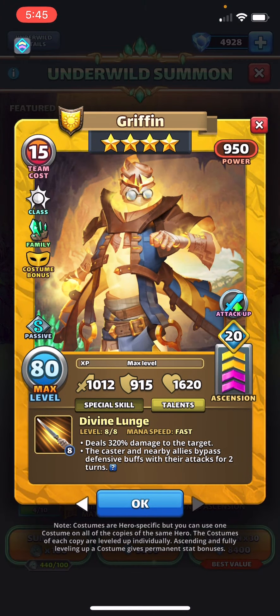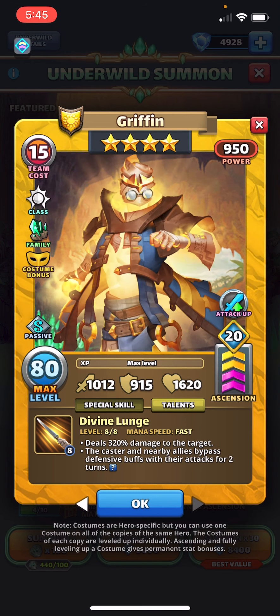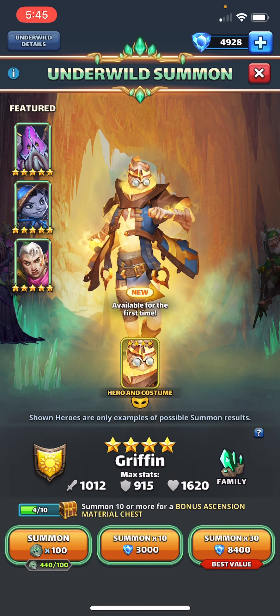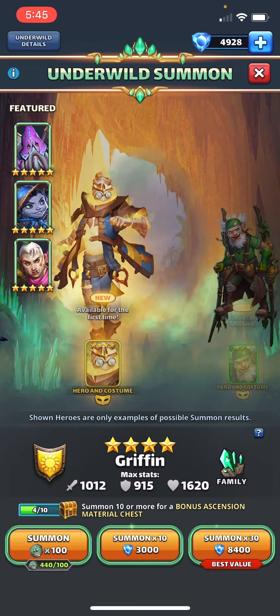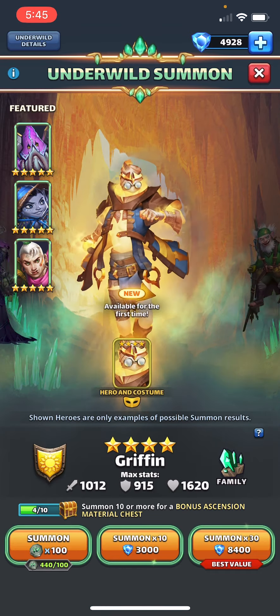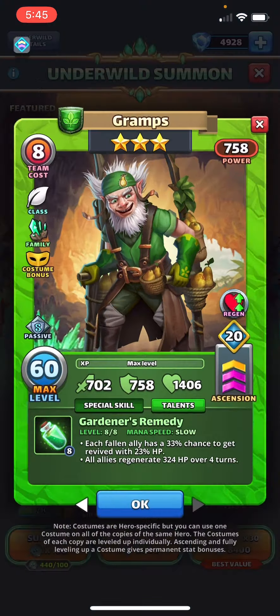Griffin also has a costume. It's slightly less damage, but the attack will always bypass counterattacks and reflection — that was one turn from the caster itself in original Griffin. Now it's a little less damage, but the caster and nearby allies bypass defensive buffs with their attacks for two turns. That's something helpful if you're lucky enough to pull that costume. I haven't used Griffin in forever, but with caster and nearby you might level up the costume and use him again.